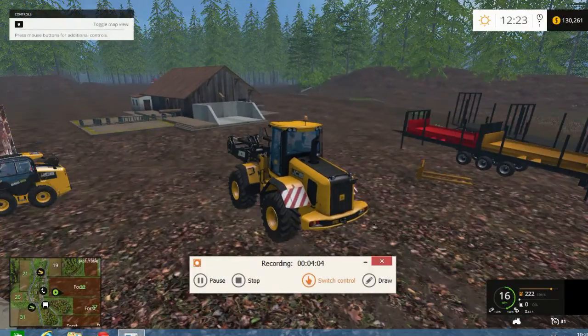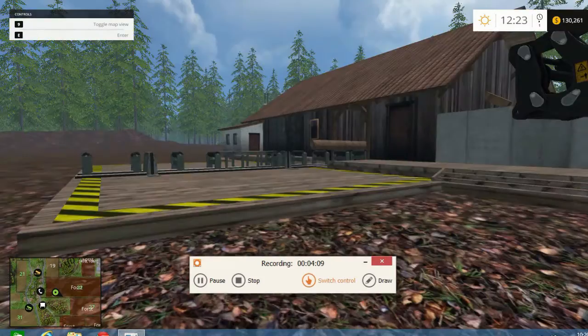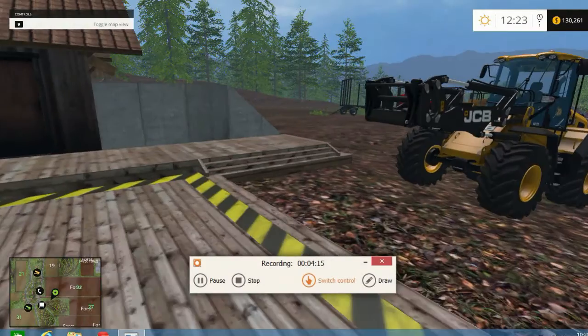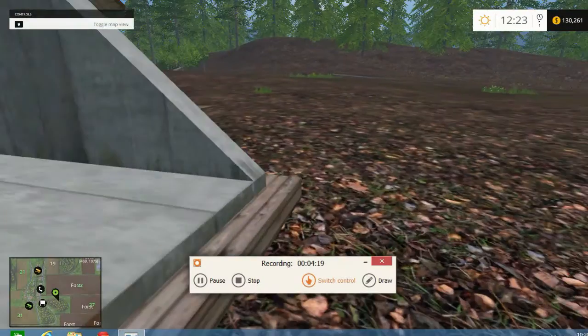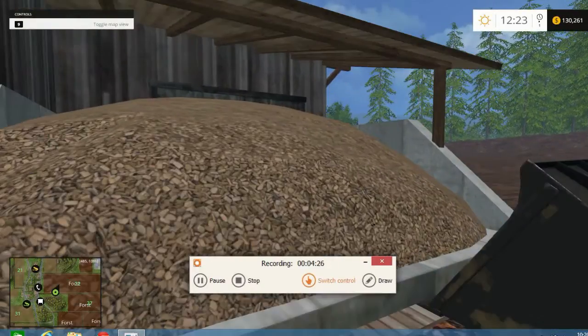Then we'll go over the functions of the sawmill. There will be a video out soon that will tell you how to load it, but we'll do a rundown now. This is where you put the logs right here. This is where your wood chips come out. This is where the pallets come out, and this is where the fuel goes in.